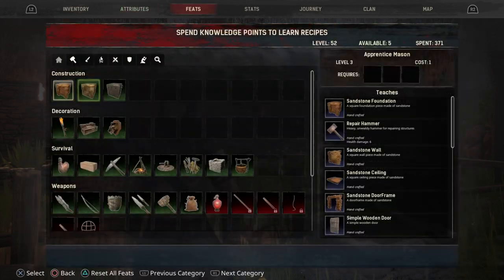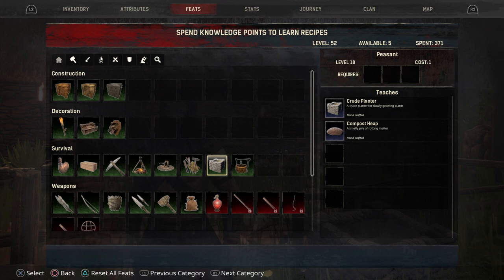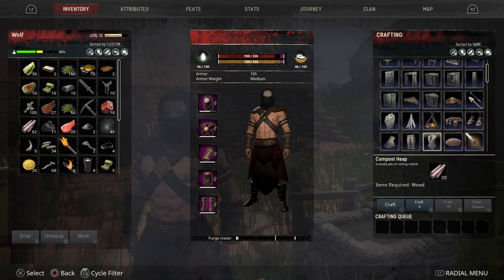You're going to need to unlock a few things in your feats section in order to do this. First one being in the survival section, you're going to have to unlock the peasant items, which is a crude planter and a compost heap. This will require level 18, so if you've not got to that level yet that's the first thing you're going to aim for. Once you've done that you can go back to your inventory and craft compost, which is the first element you're going to need.